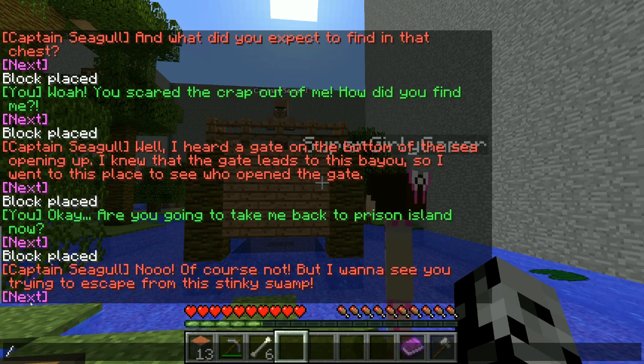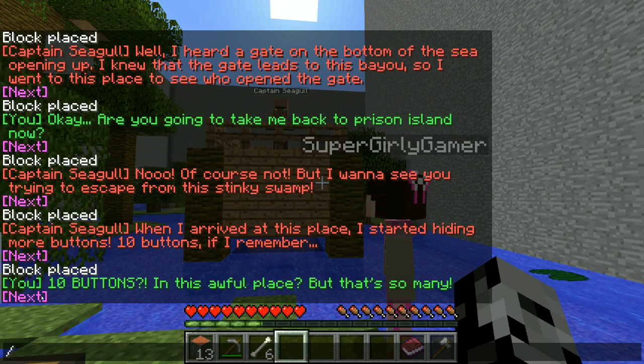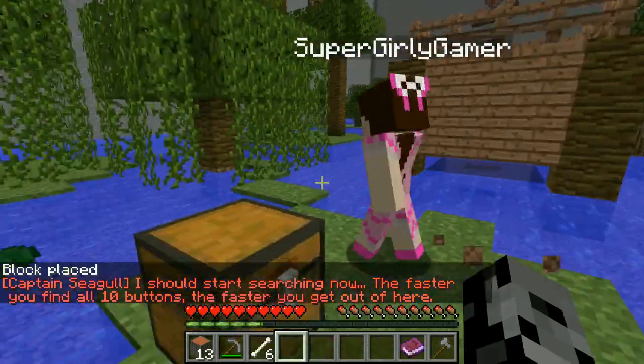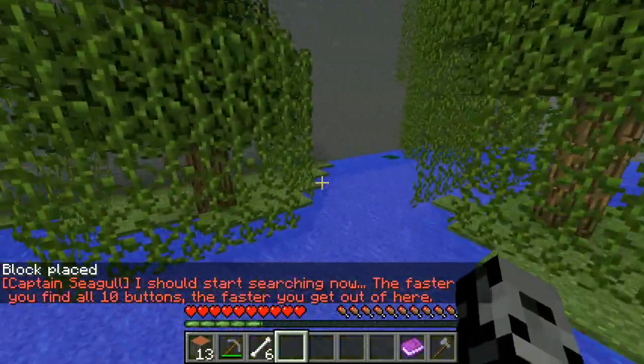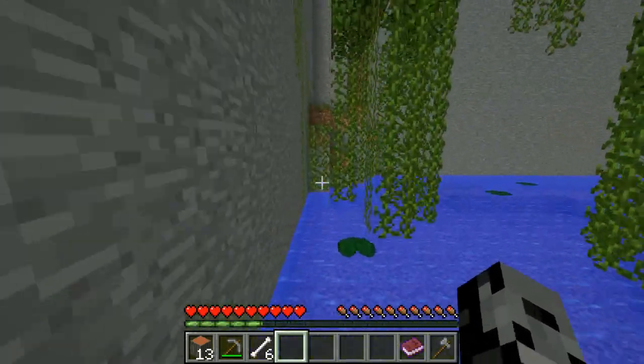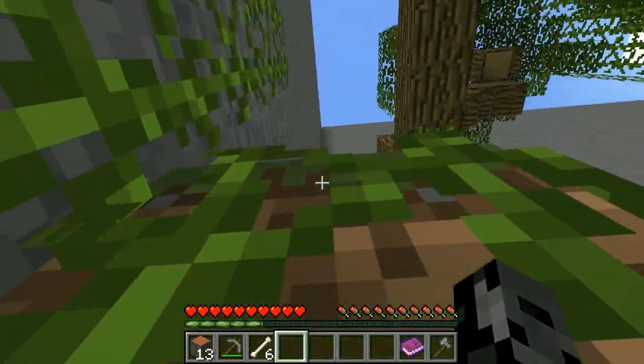Captain Seagull says: 'No, of course not. But I want to see you trying to escape from this stinky swamp. When I arrived at this place I started hiding more buttons - 10 buttons if I remember. 10 buttons in this awful place!' But that's so many! 'I should start searching now. The faster you find all 10 buttons, the faster you get out of here.' We have to hurry - there are 10 buttons! They have to be like everywhere.